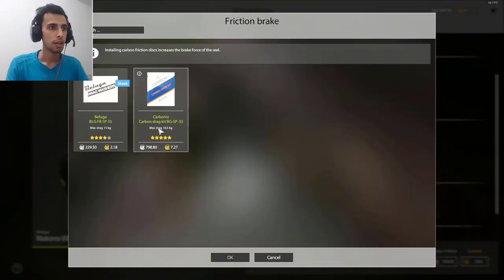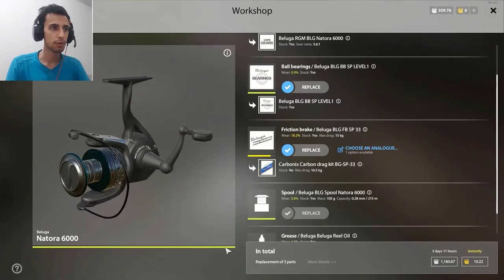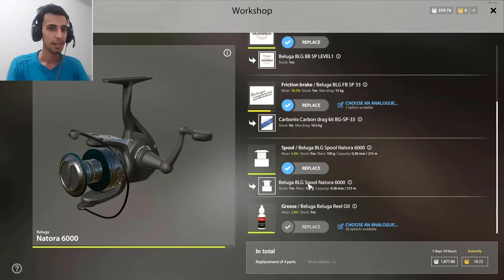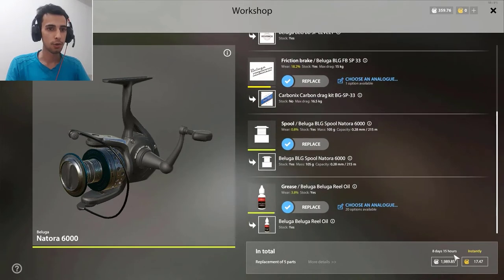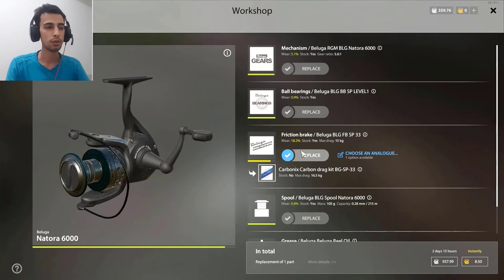For example, for this blue Natura, when you see the brake, this one has a max drag of 16.5. It raises the max drag of my reel by one kilo — my reel is 15 kilo stock but this one is 16.5, so if you change it, it upgrades your reel very nicely. It costs a lot though — 1,900 silver — but you can upgrade just this one part for 900 silver, which is very nice.